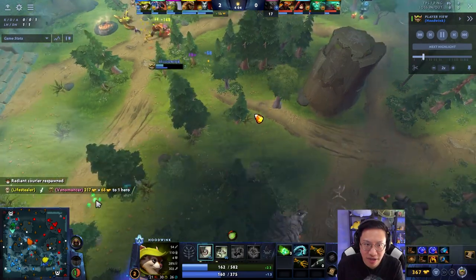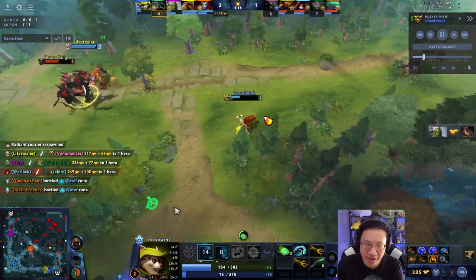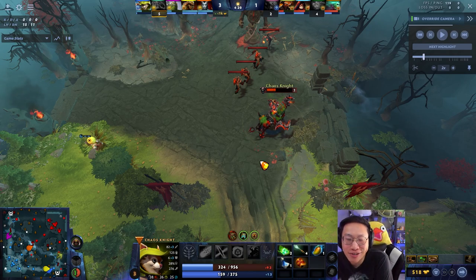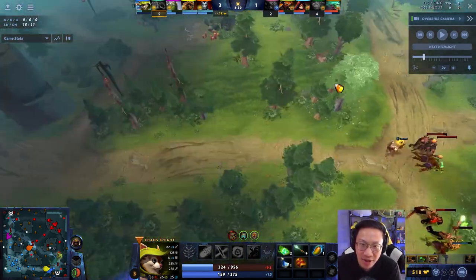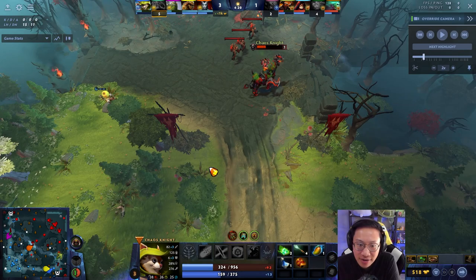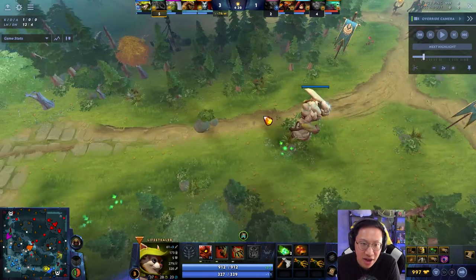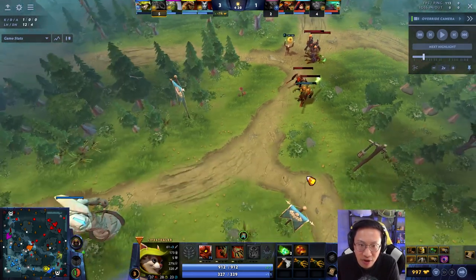Looks like you guys are going to pick up a kill here — Venomancer chased too far, and CK is chasing pretty far. CK TP'd to lane, which I'm actually kind of impressed by. A lot of times people will just panic TP home. You would have had a lot of time to know that bottom is safe — Venomancer is dead and CK has to walk all the way back. He TP'd here so he'll actually be in the lane right away, but he does have to spend time healing — he doesn't have a salve. Lifestealer is full health so you should be good to leave him alone. The next wave is meeting right here so Lifestealer is going to have an abundance of creeps by his tower.